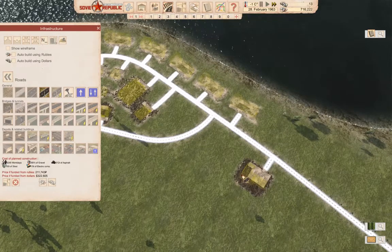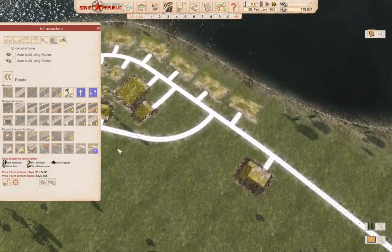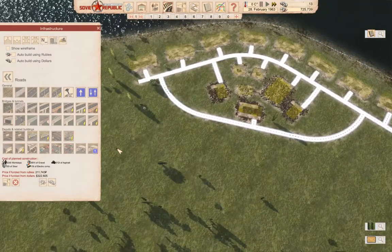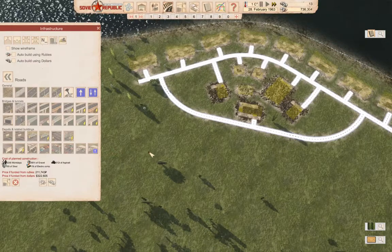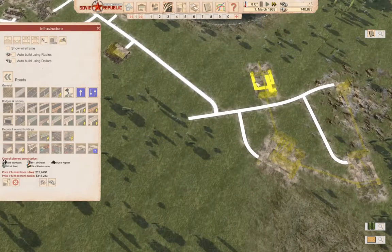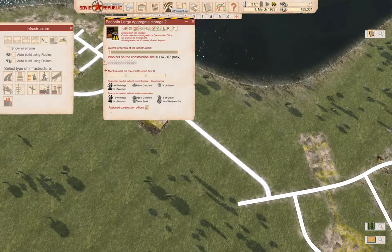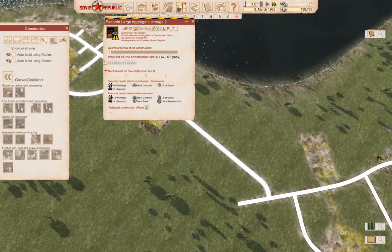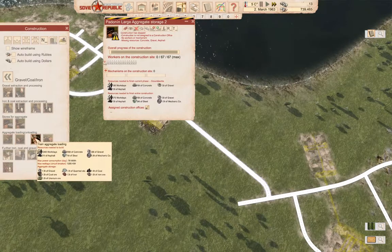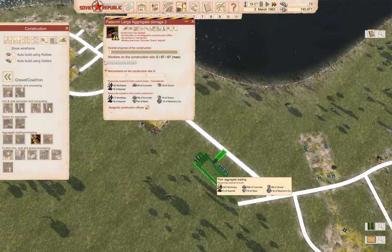We don't have the money to pay for this yet, of course. That should be the absolute bare minimum we need to get this up and running over here, but we need to do something with the iron that we are going to produce — it's going to be showing up here. So we're going to need a train aggregate loading station, and we're going to want it here. That's actually in range — nice.